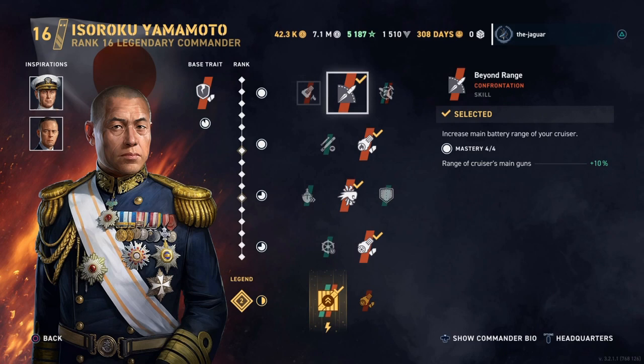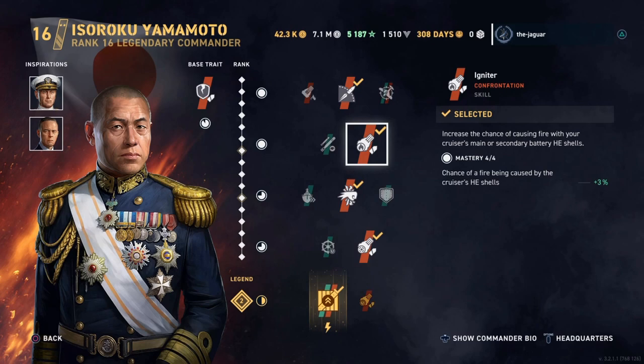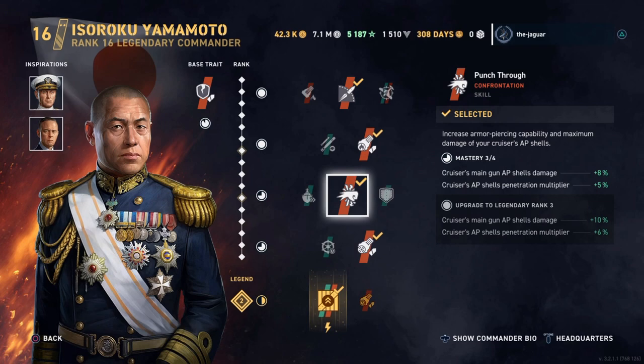As far as the skills, the first skill is Beyond Range, which increases the main battery range of your cruiser. The second skill is Igniter, which increases the chance of causing fire with your cruiser's main or secondary battery. The third skill is Punch-Through, which increases the armor piercing capability and maximum shell damage of your cruiser's AP shells.